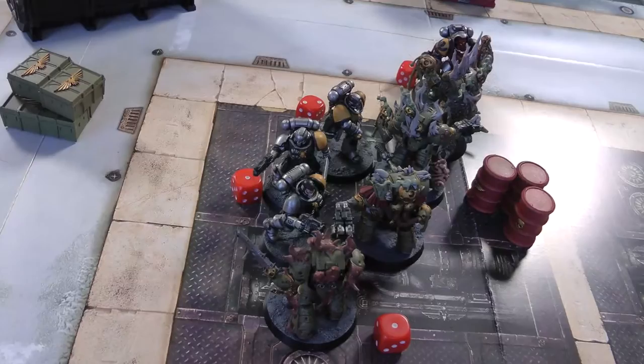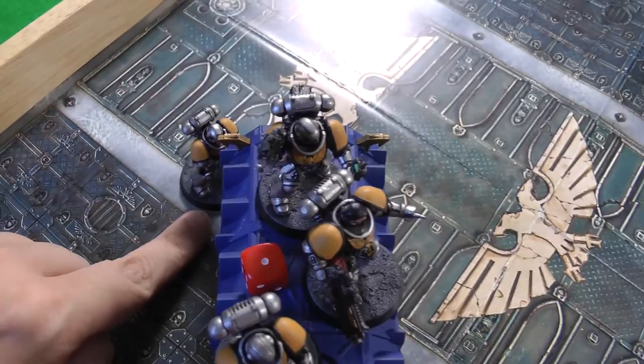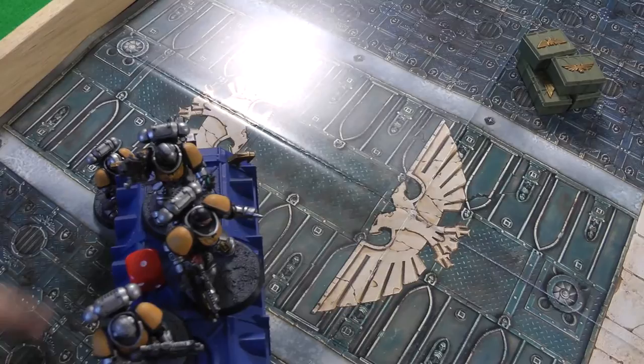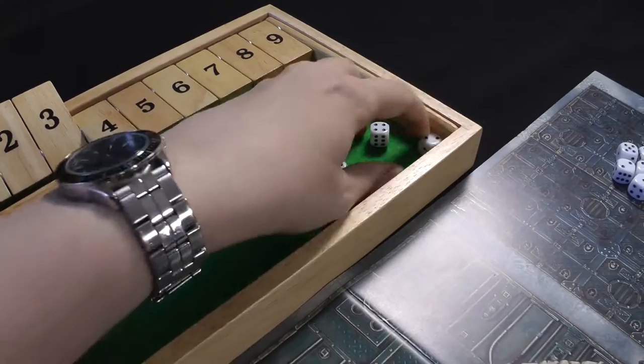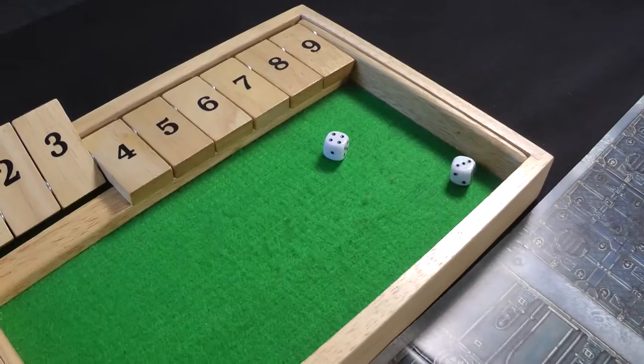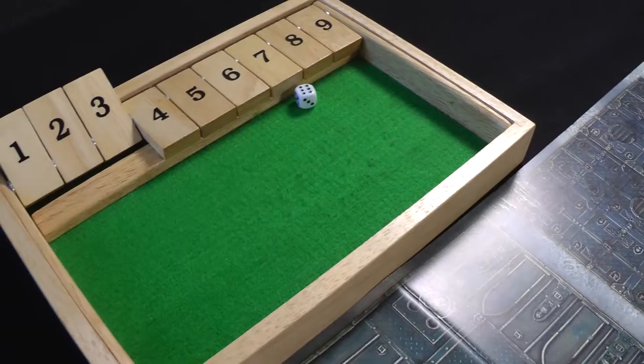Space Marines turn three: the Intercessor Sergeant climbs onto the box and another Intercessor moves around to see the Plague Marines. Shooting - no rapid fire range, so just bolt rifles: four shots, three hits, wounding on fives - no wounds. The two Reavers fire heavy bolt pistols at the Tainted Cohort - two hits, one wound, but Disgusting Resilience saves it. Calcius shoots and hits but doesn't wound.